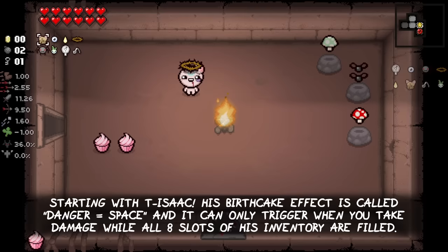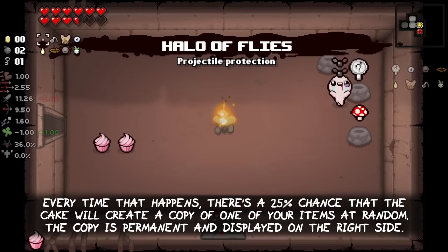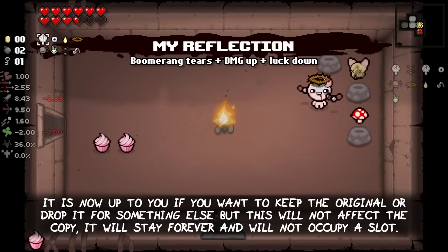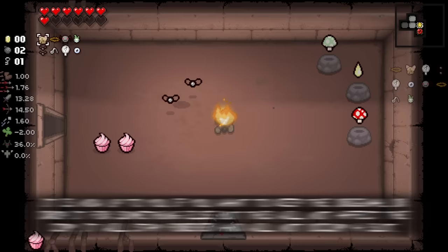Starting with Tainted Isaac, his Birth Cake effect is called Danger Equals Space and it can only trigger when you take damage while all 8 slots of your inventory are filled. Every time that happens, there is a 25% chance that the cake will create a copy of one of your items at random. The copy is permanent and displayed on the right side like a normal item. It is now up to you if you want to keep the original or drop it for something else, but this will not affect the copy - it will stay forever and will not occupy a slot.